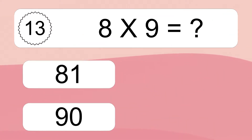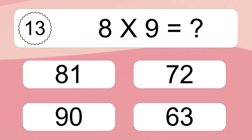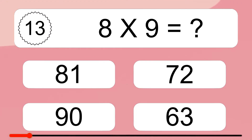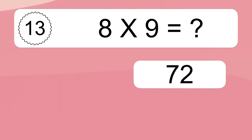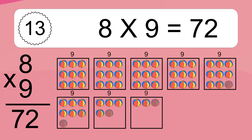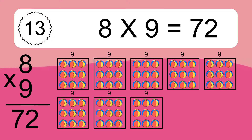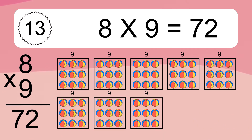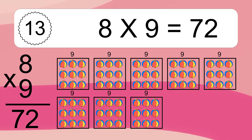8 times 9 equals what? We have 8 boxes, and each box has 9 colorful balls inside. If you count all the balls in all the boxes together, you will have 8 times 9 balls. This equals 72 balls.